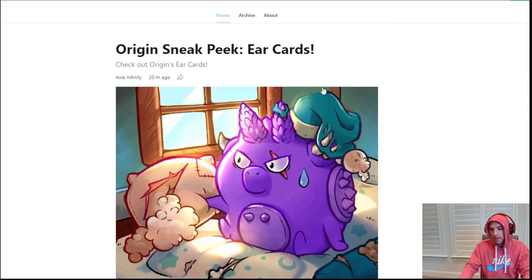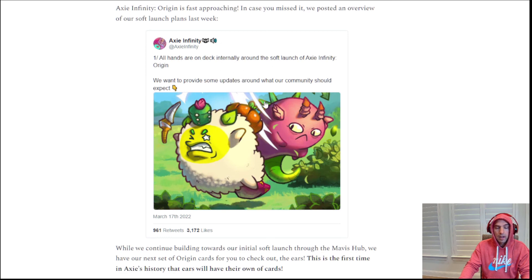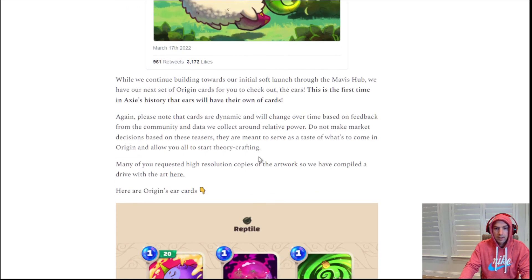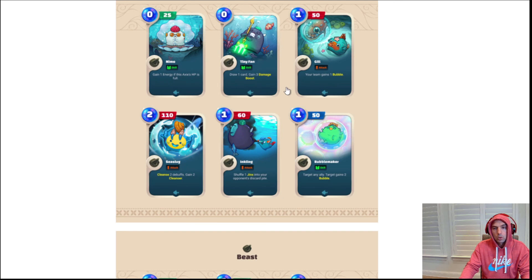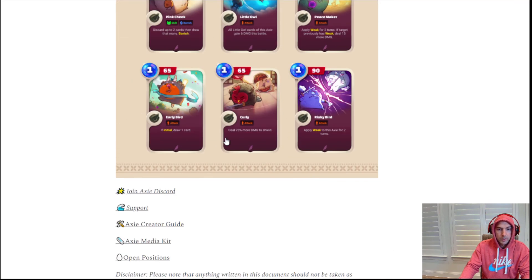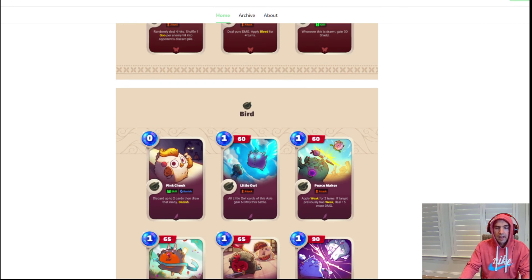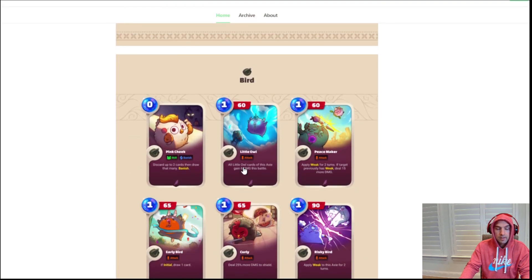There is still one more part to be released, so I'm really excited about that. I think we should be getting into the testing of Origins pretty soon — they said by the end of the month. They've already released five or six of the different card sets. I can't wait to see the ruins and the charms. Let me know in the comments what your favorite Axie is and what you think is a good lineup for Origins phase zero testing. I'm definitely going to be playing — let me know if you are too, and I'll see you guys in the next one.